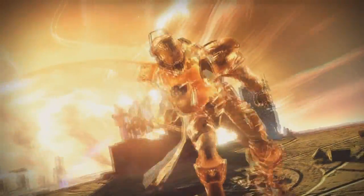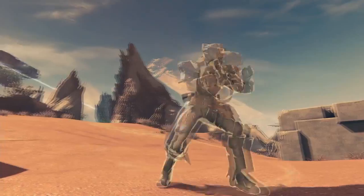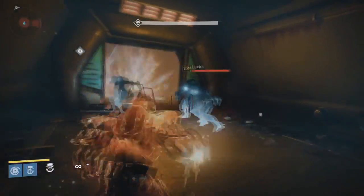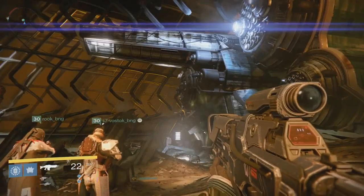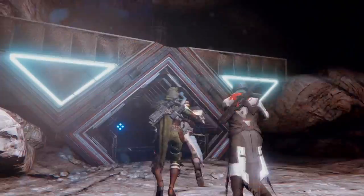On to the next subclass — for the Titan, it's called Sunbreaker. This subclass comes with the Hammer of Sol super, sheathing the Titan in fiery armor and letting them hurl flaming hammers all over the place. There is also a new solar grenade that travels in a straight line in front of the Titan and a new solar melee attack. The Titan has interesting passive melee perks that could supercharge the Sunbreaker's flaming fists.